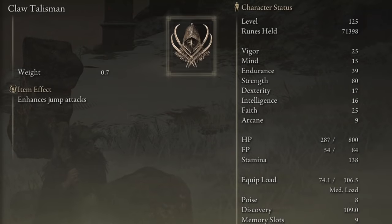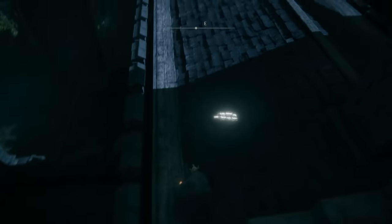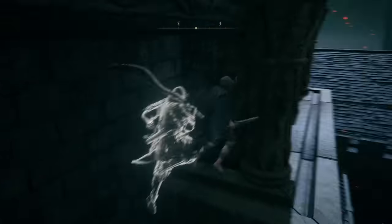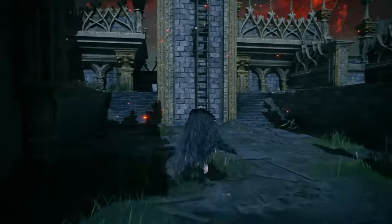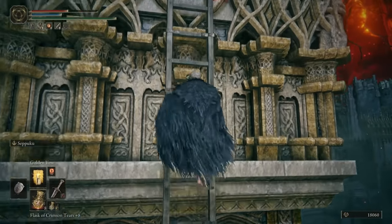Next up is the Claw Talisman - worth an extra 15 percent damage on plunging attacks. It comes from fairly early on in Stormveil Castle. From the site of grace, head out, jump down to the roof with the broken pillar, do a little parkour around the buildings, climb the ladder, and you'll find it on a corpse. Nice and simple, quite the potent increase.